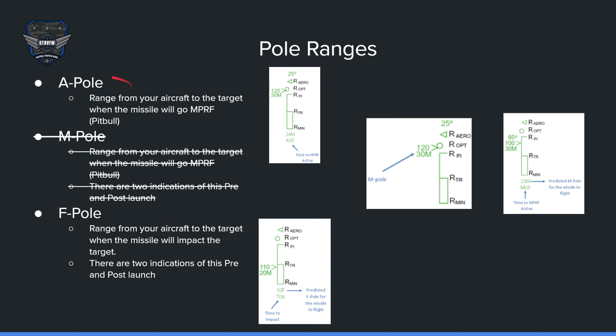Next we're going to talk about pole ranges. A-pole is the active pole — this is when the missile goes active. MPRF, or pit pole, is the range that your aircraft will be from the target when your missile goes pit bull. A-pole is the distance you will be from your target when the missile goes active. After you shoot, you'll see countdowns down here. F-pole, as mentioned before — if you see an F here, it's your F-pole, which is the distance from your target when the missile is calculated to hit. This is post-launch information. Pre-launch it'll be up here; post-launch it'll be right here. After you shoot, this is telling you that you will be 10 miles away when the missile is expected to hit the target.